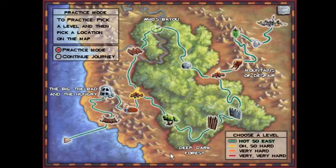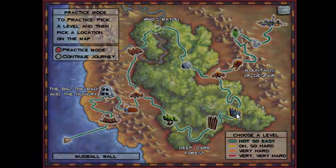Hello everyone, praise be to God and welcome back to the logical journey of the Zoombinis. Today we're going to be doing Mudball Wall on the easiest difficulty rank and showing off the algorithmic solution for this level.